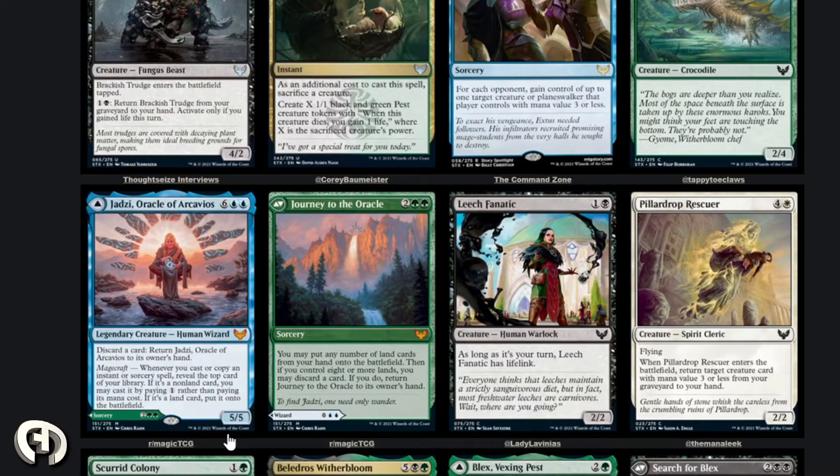Jadzi, Oracle of Archavios — legendary creature Human Wizard. Discard a card: return Jadzi to owner's hand. Magecraft: whenever you cast or copy an instant or sorcery, reveal the top card of your library — if it's a nonland card you may cast it by paying one mana rather than its mana cost; if it's a land put it on the battlefield. Basically if you chain sorceries it links together for one mana, which is neat. Journey to the Oracle — two and two green sorcery: put any number of land cards from hand onto the battlefield; if you control eight or more lands, you may discard a card and return Journey to owner's hand. Very thematic, strong effect, but eight mana is the hurdle.